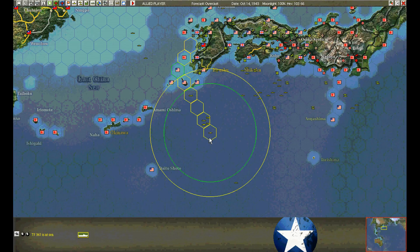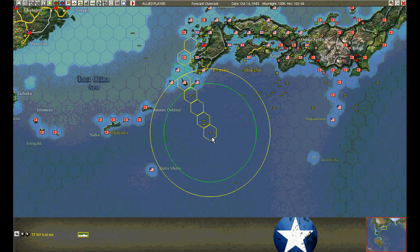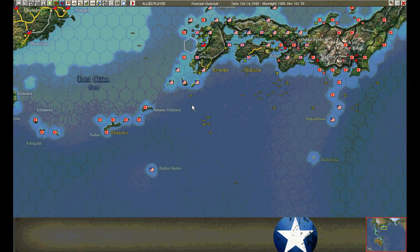I'm hedging my bets. If the transports get stuck short here — that's six hexes — and they've been making approximately six hex advances throughout. I'll put the escort carriers here. If they make it all the way into Nagasaki, then great. They're under air cover either way. If they get stuck and run into something halfway out, we're going to be in trouble — they're already within strike range and we don't have air cover over them.